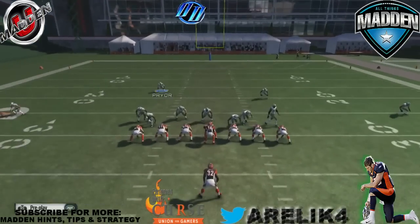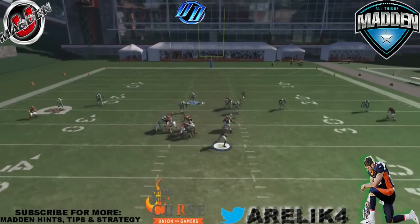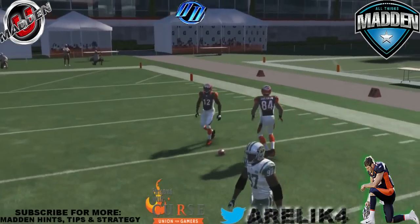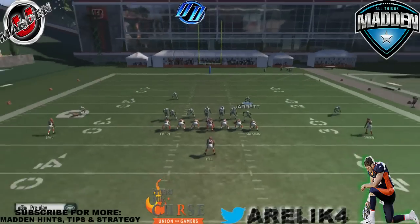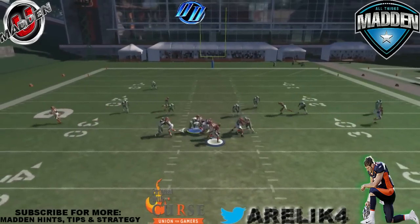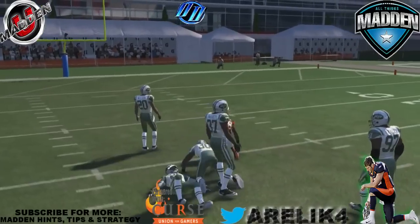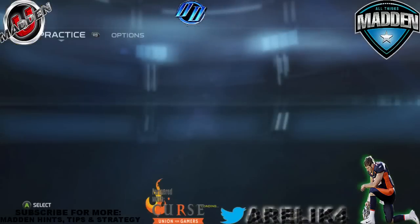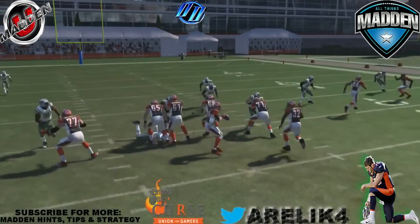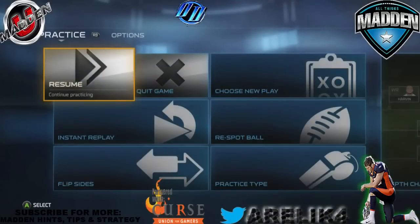I'll drop both my safeties on a Cover 2, basically giving me nothing deep — they'll come in and also play the slants. Your guy will drop back like that. So you could put your safeties down there, or you could put one and one if you will. It's totally up to you as far as what you want to do. But there they get open. Spying it helps you stop those slants. As you can see in the replay, the defensive back comes down and he plays a little too shallow, so that's why I decided to use the defensive backs.